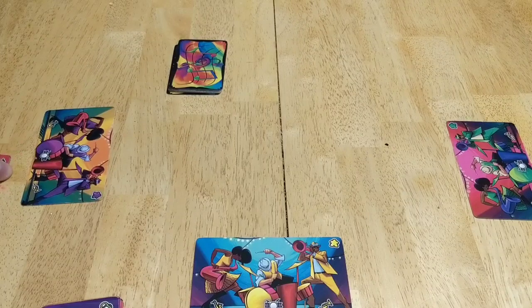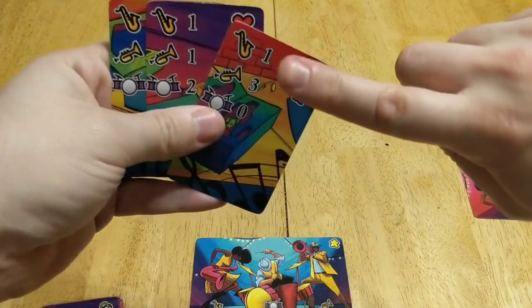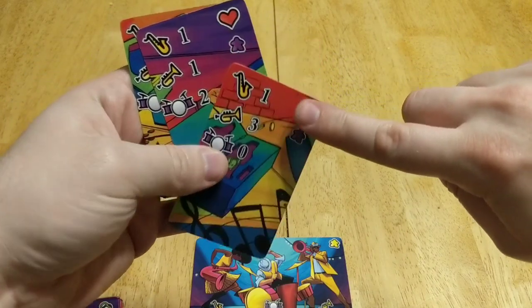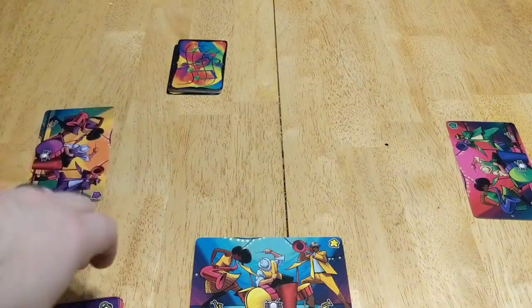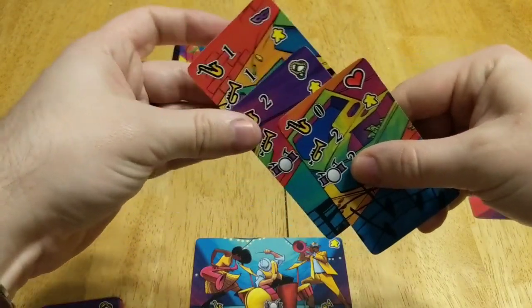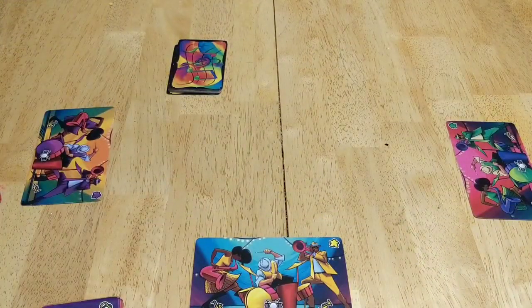The next thing you're going to do is separate from that stack the player song cards. These are all going to have little indicators of the colored meeple for each player. So whatever colors you're using, find those for each color player. We've got the purple ones, the yellow meeple ones, and the green ones, because we're going to set this up for a three-player game.